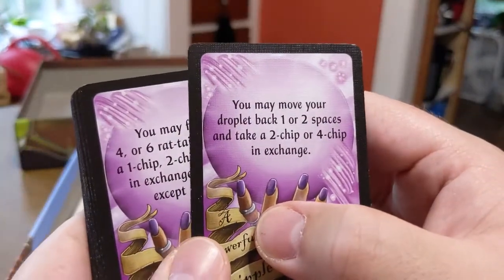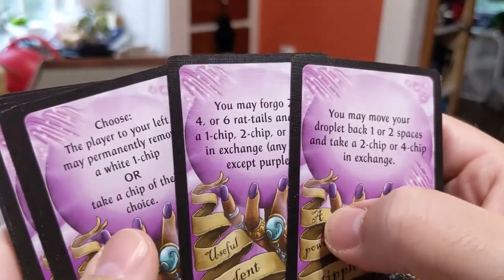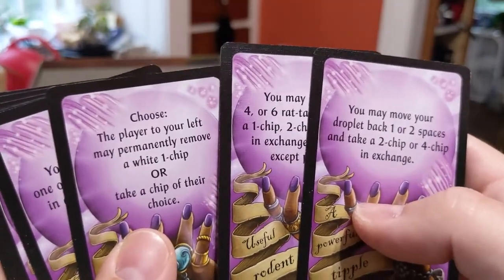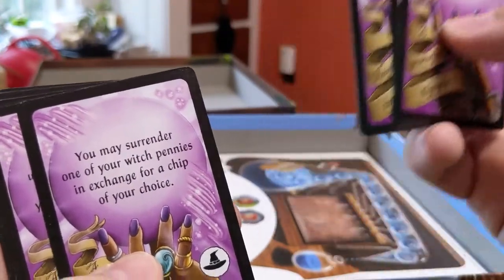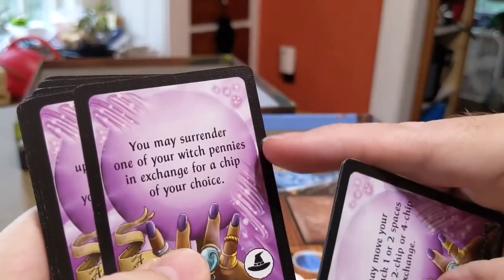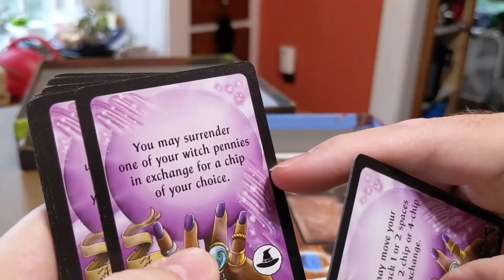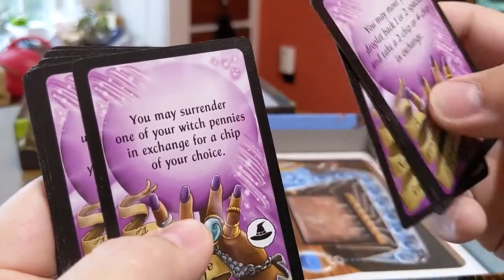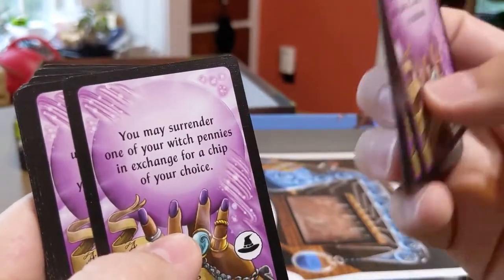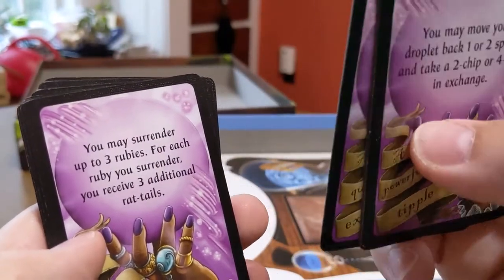The purple fortune teller cards happen immediately during the phase that you draw the fortune teller card in that round. This one's got a witch on it: 'You may surrender all your witch pennies in exchange for a chip of your choice,' so you have to have the Witch Witches expansion — I assume that's what that means.